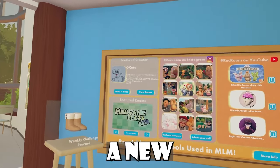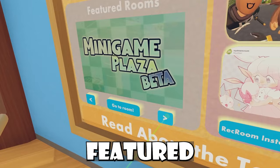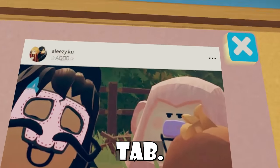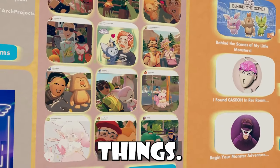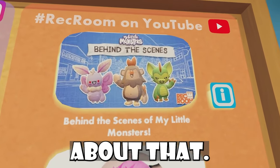Inside Rec Room right now, we have a new updated community board. Inside the featured rooms tab, you guys can see we have new featured rooms. Inside our Instagram tab, it is just My Little Monsters stuff — people with their cute little hatch things. And we have the behind the scenes of My Little Monsters, and we have an announcement about that.